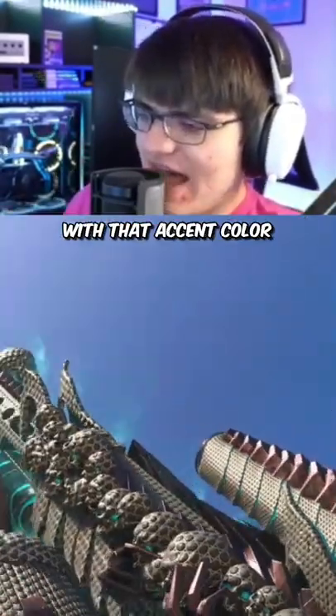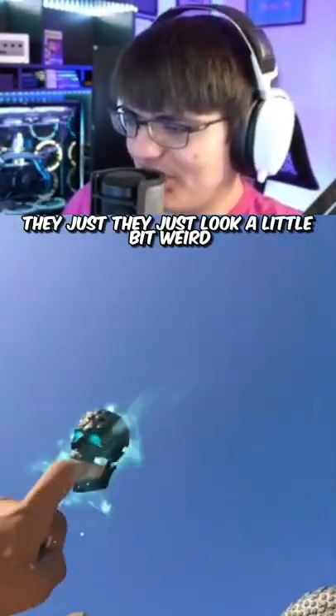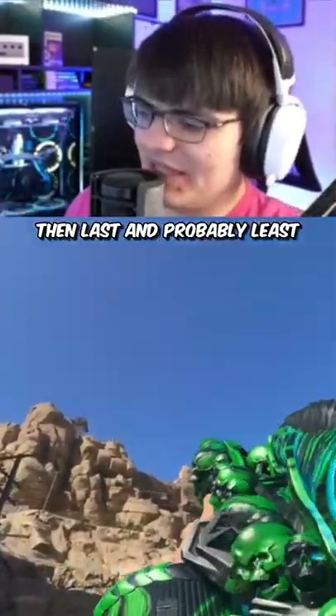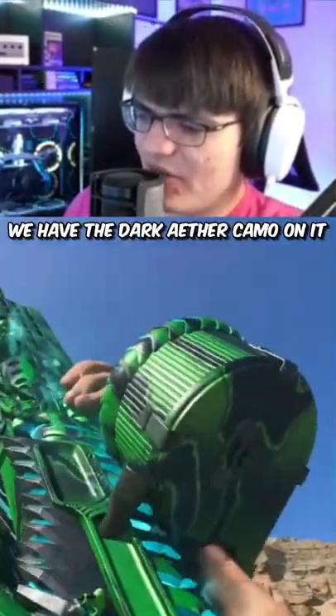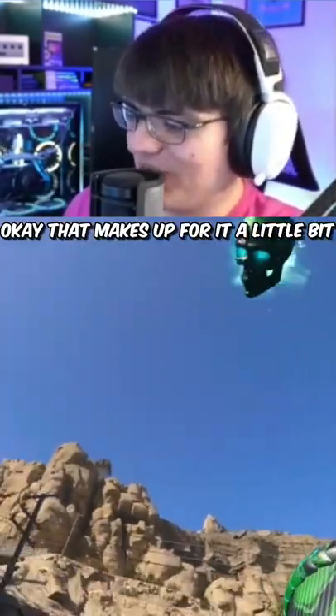Plague Diamond looks a little bit better with that accent color, but still the diamonds on the skull just look a little bit weird — like little buttons all over the skull. Last and probably least, we have the Dark Ether camo, which doesn't look terrible. The Dark Ether skull kind of looks sick, okay — that makes up for it a little bit.